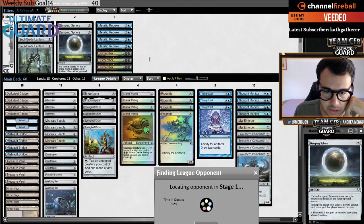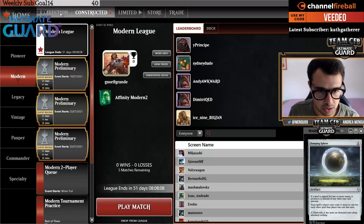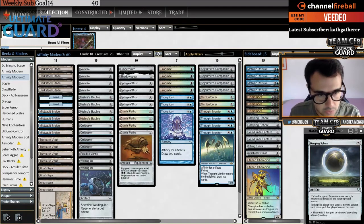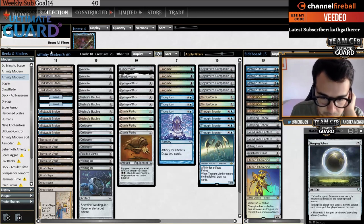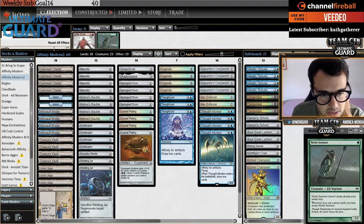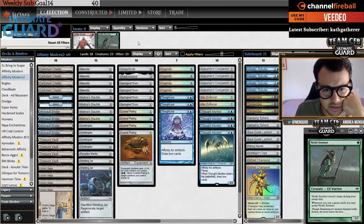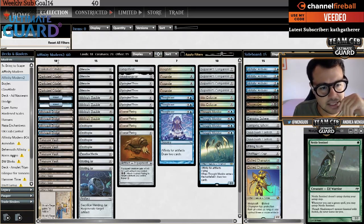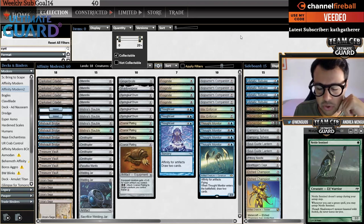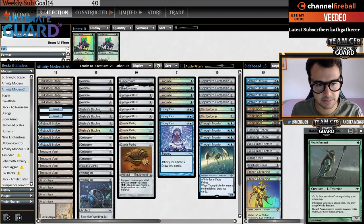There are questions about why I'm not playing Nettlecyst. Nettlecyst is worth talking about — it's like a Cranial Plating that costs three and two to equip, but also gives toughness. Definitely another card worth considering for this archetype.